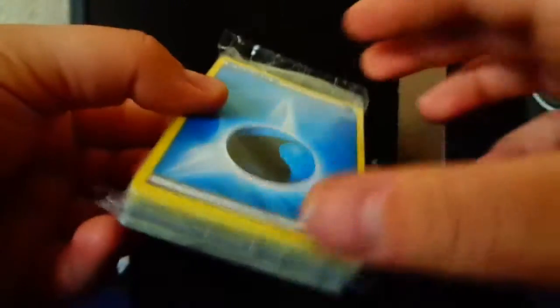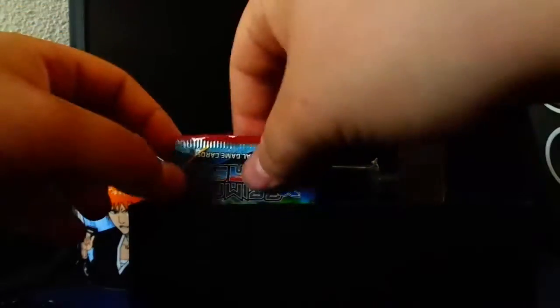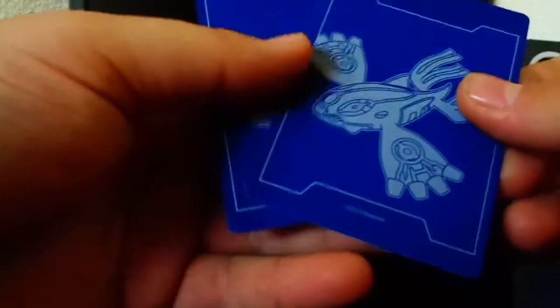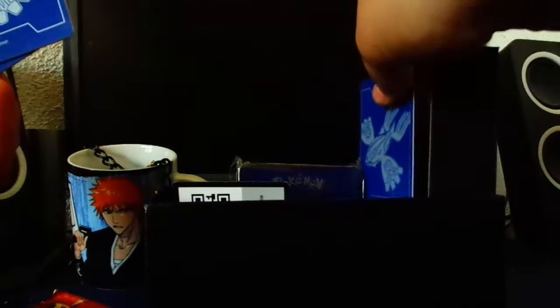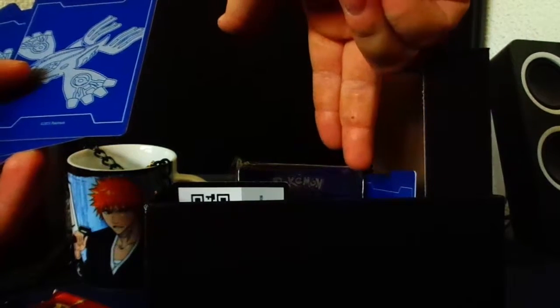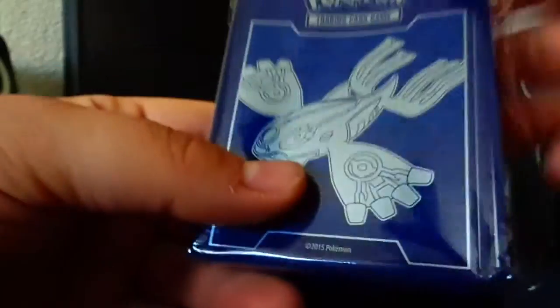My friend wanted a pack of those so I can't sell them. Then we got the code cards - one, two, three - and the dividers, pretty awesome. They're a little rough but you can put them in and organize your cards: your EXs on one side, full arts and holos, then normals. So yeah, you can organize like that.